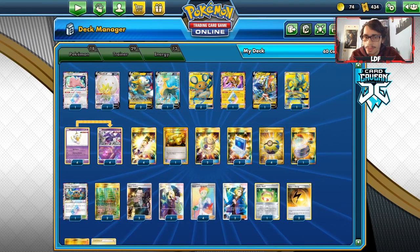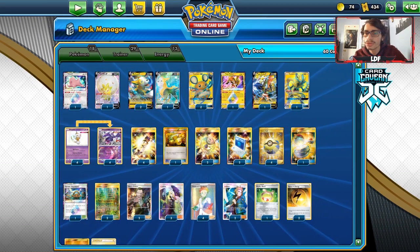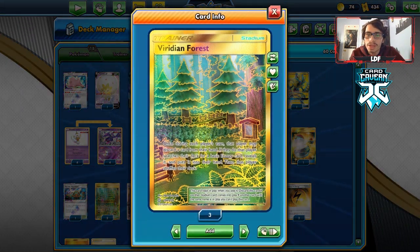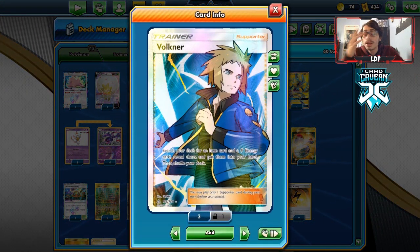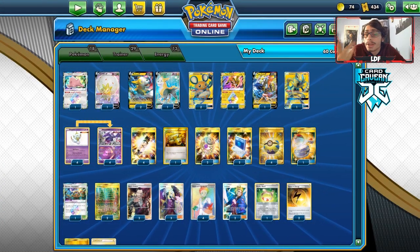Going through the items: four Electro Power, one Energy Switch, three or two Treasures, two Pokémon Communication, four Quick Balls, one Switch. I still like having Switch because stuff happens where you need it. I've got Thunder Mountain, two Viridian Forests to discard energy, two Boss's Orders, three Cynthia, four Professor's Research, and two Volkner.